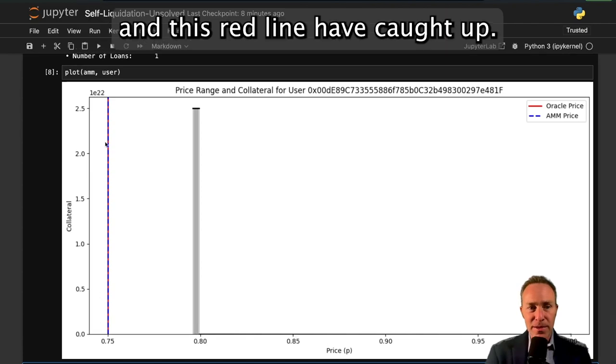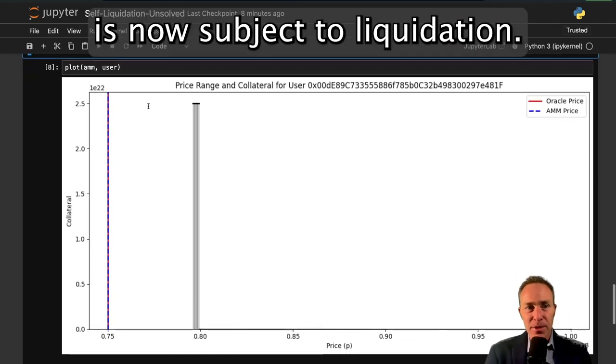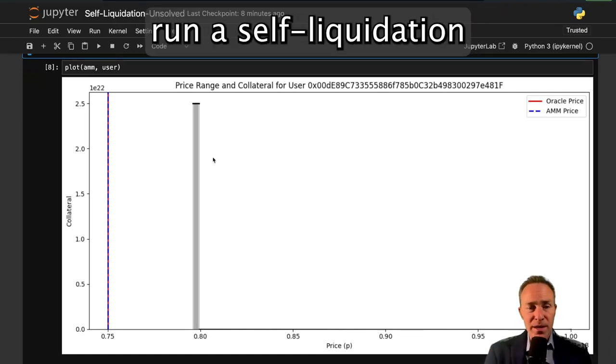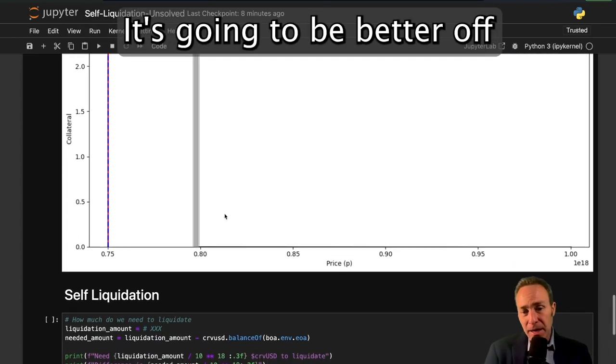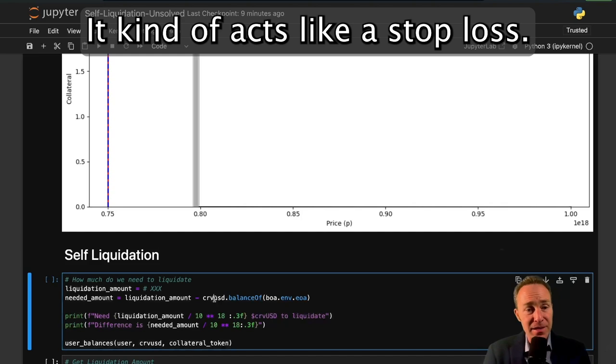Running this will finally catch up the oracle price and the AMM price. Now we can see the blue line and the red line have caught up, and indeed this user is now subject to liquidation. This could be a bot that does it, or someone else, but we're just going to run a self-liquidation — the price dropped, so it's better to just go ahead and close this. No harm no foul, it kind of acts like a stop loss.